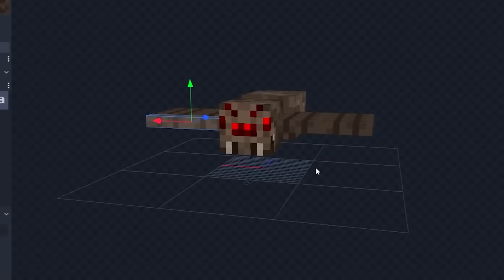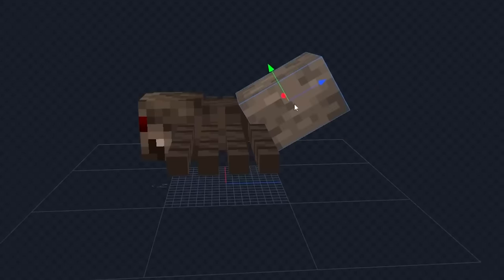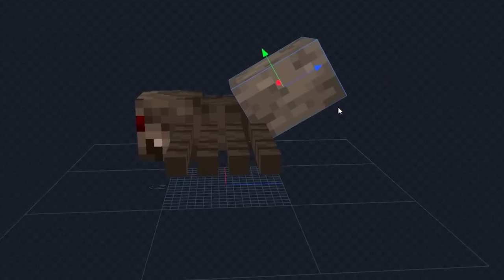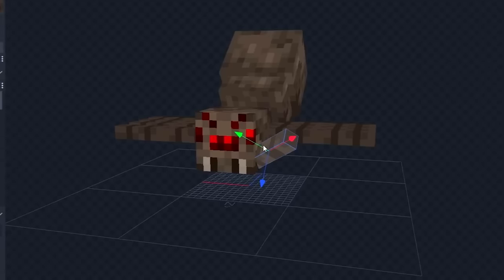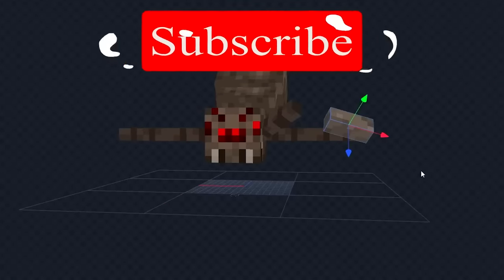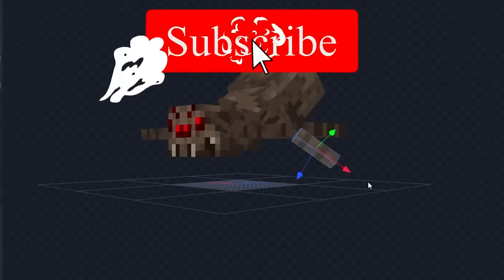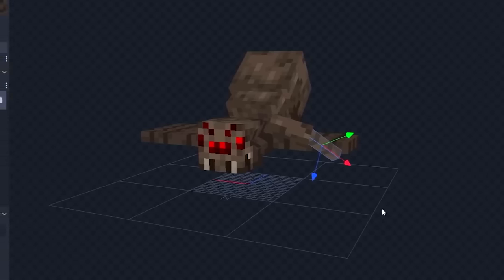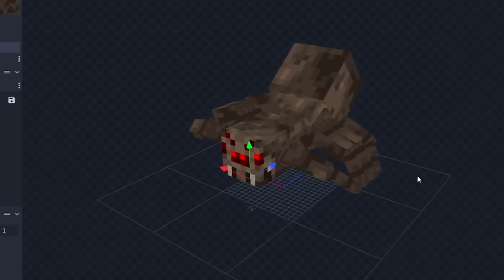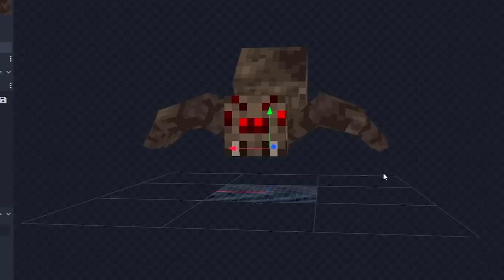The first mob on our list is going to be a spider. We're going to start by putting the abdomen up a little higher and then add on this back piece. Now let's work on one of our legs. We'll start by extending the leg up a little bit, add on one of our side claws and then throw in the main part of the leg. Now let's copy this leg to the whole body. This thing is absolutely amazing right now.